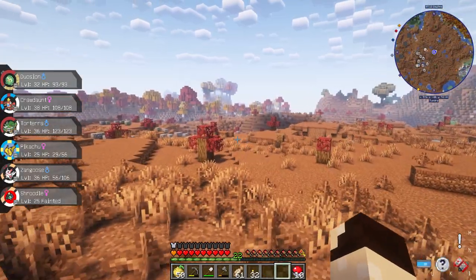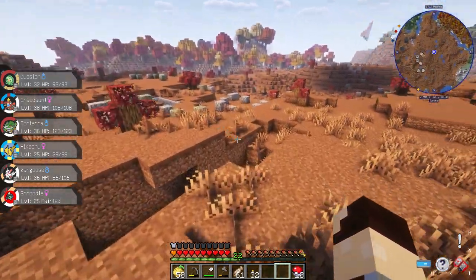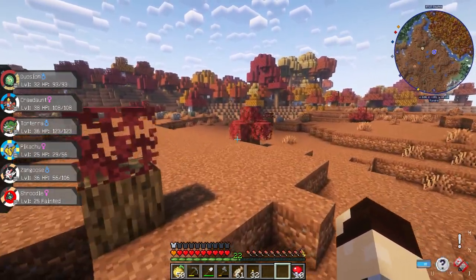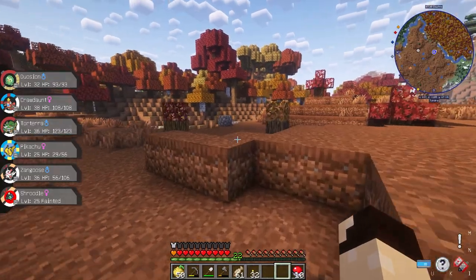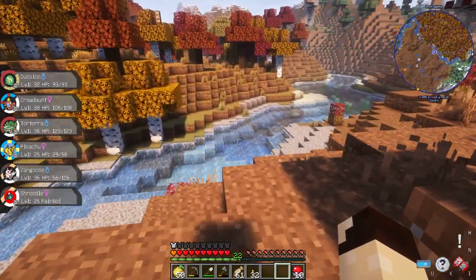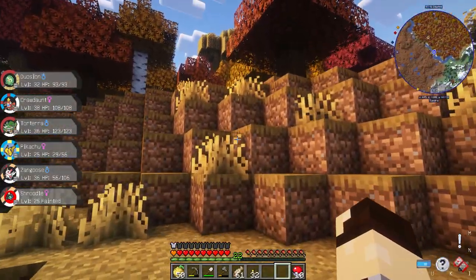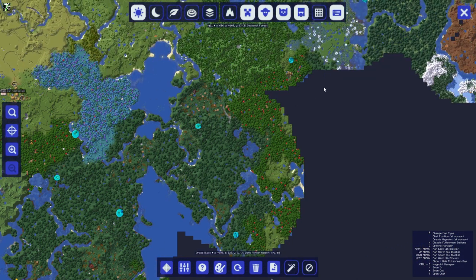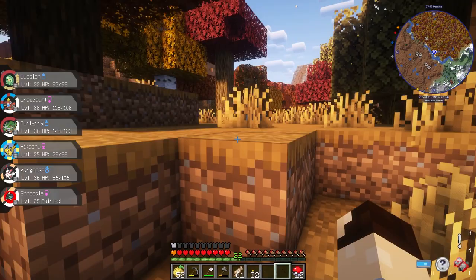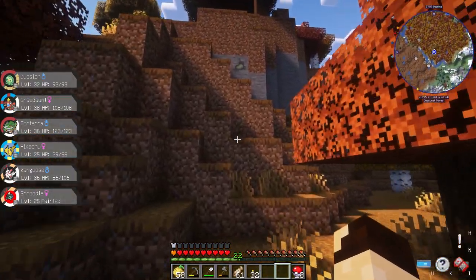Oh look at this — there's an autumn forest here! They look so nice. I really should build little bases all across the map, far from each other, so I can have a shelter with food, a bed, and all that. And if I'm building one, it's definitely going to be in this autumn forest because it just looks so nice. It's called a Seasonal Forest.